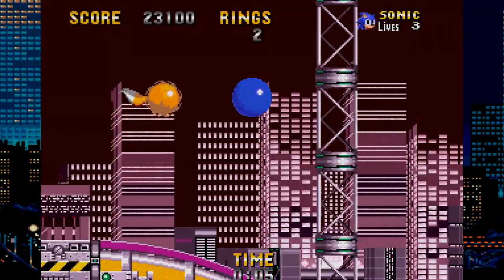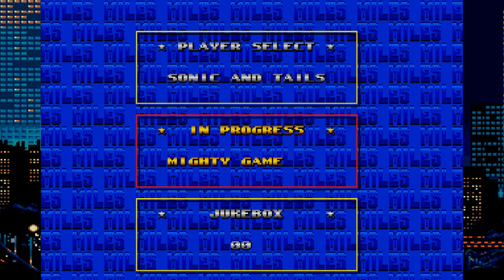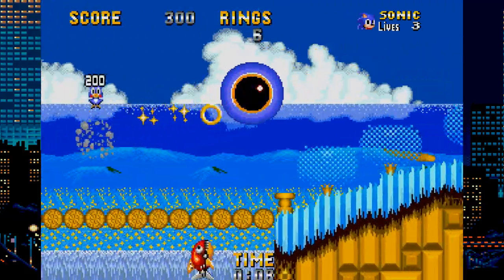This hack doesn't do much outside of recoloring some stages. There are some tabs for Mighty and Knuckles in the options menu, however picking either of them will just result in you getting Shadow the Hedgehog with no special moves. This one, in my opinion, is not worth trying out.